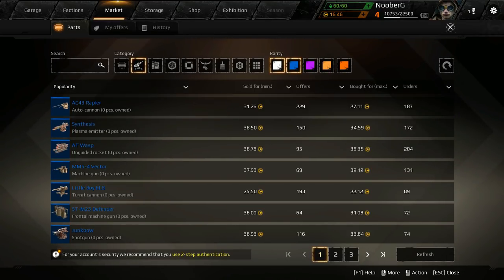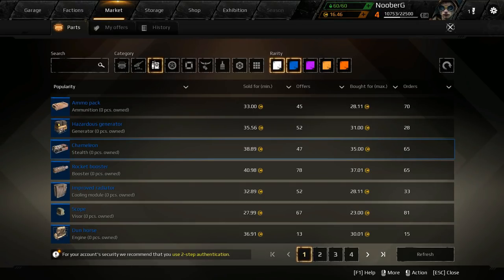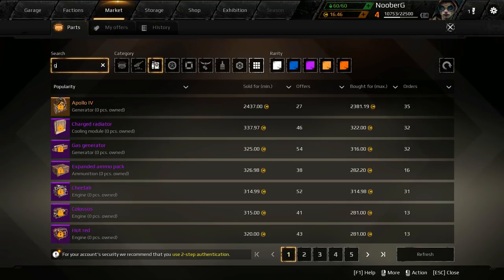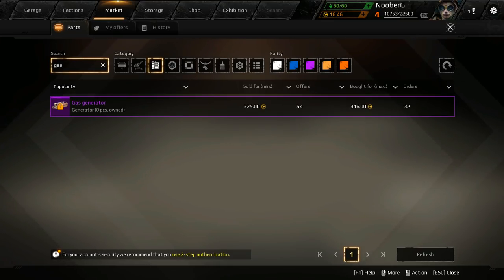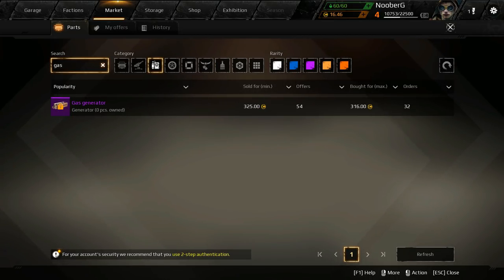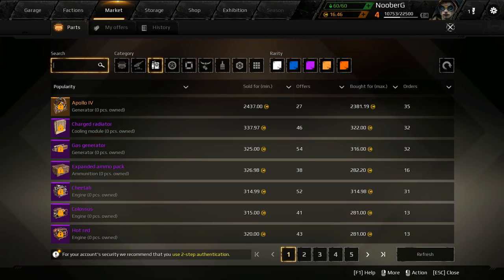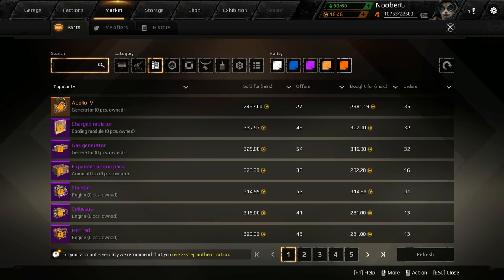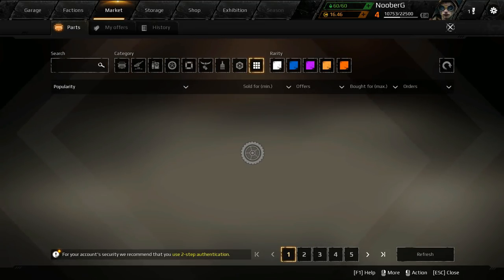I'm guessing there's no way we're going to be able to afford our first generator. Let's check the hardware section — what's a gas gen running for? It's just locked because we don't have the money — we have to have the required level to buy this now. That's interesting. Used to be if you had the money you could get whatever you want, but that's actually probably really good because we'd be in full seal clubbing mode if we weren't careful.